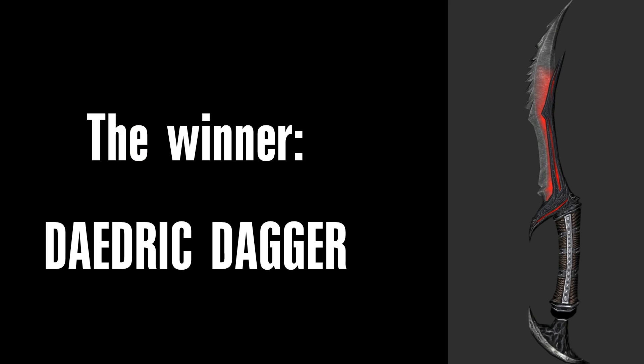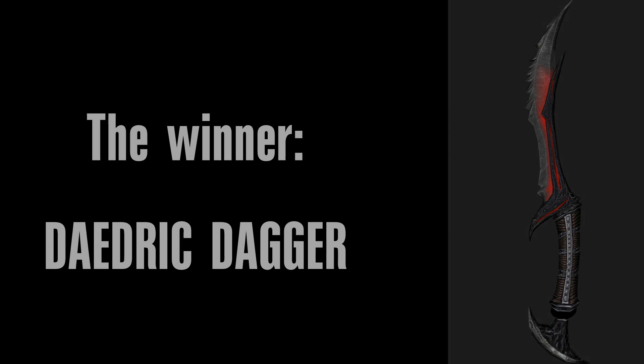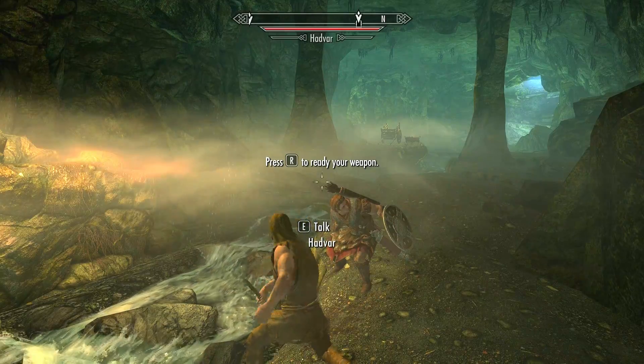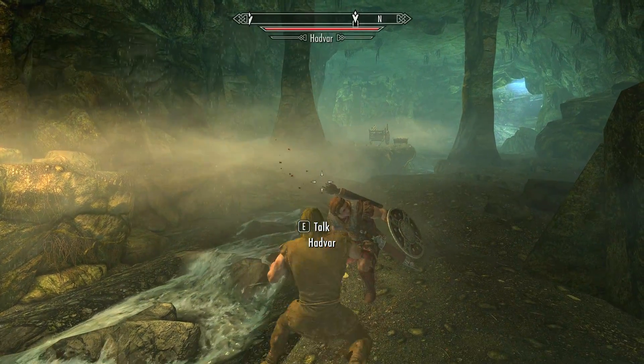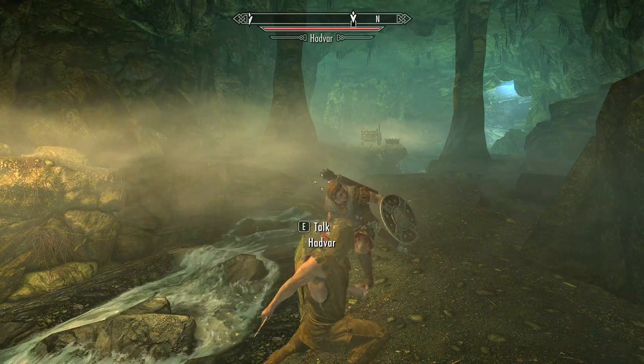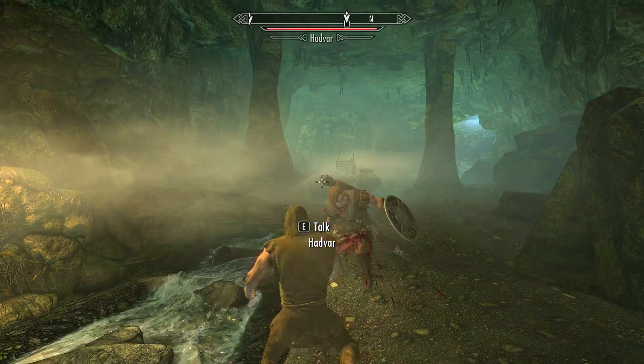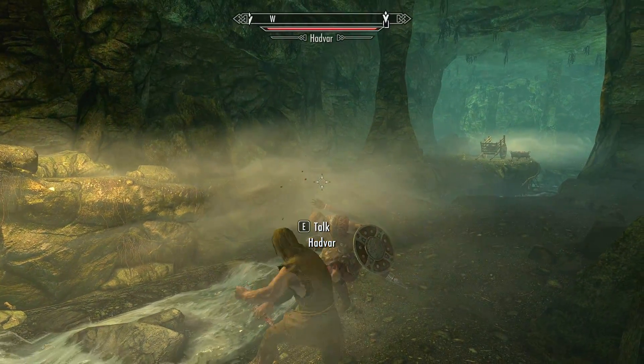And the winner is, by a nose, the Daedric Dagger. Yes, really. Interestingly, the Iron Sword is slower than the Iron Mace. Only the Daedric Dagger is faster than all swords and maces, and for beginners, important to know: the Iron Sword is 25% faster to level one-handed up than the Iron Dagger. Now you know, once and for all, scientifically tested.